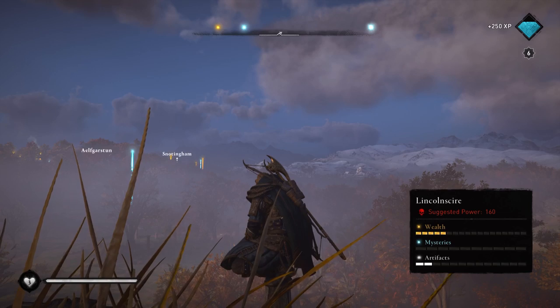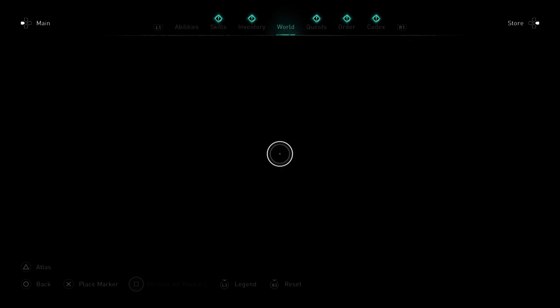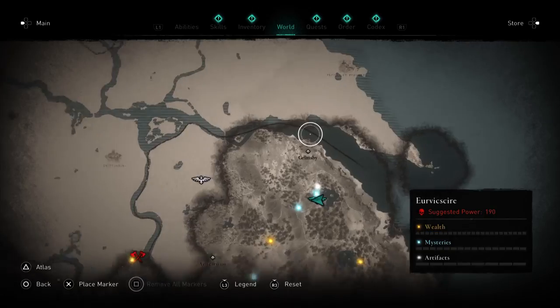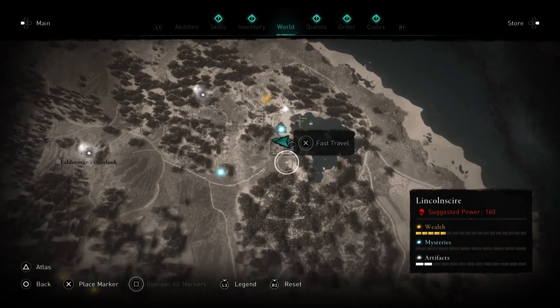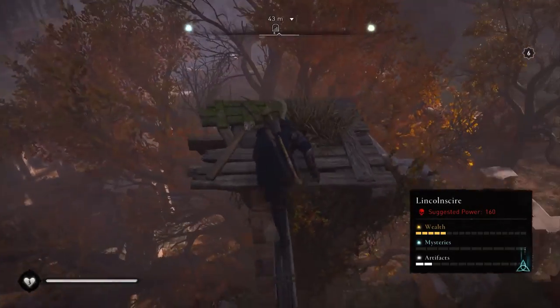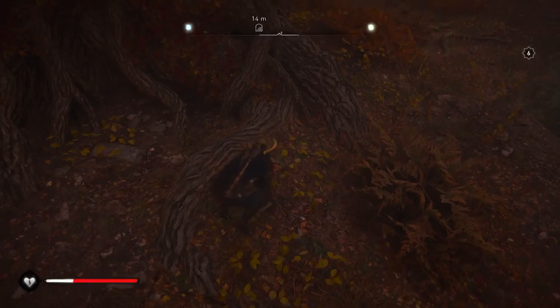Next up we have the G'mad Wolf. For this one, you're going to need to come to Lincolnshire and head to pretty much the top of Lincolnshire, just before it turns into Irvashire. You'll find there's a synchronization point right here, so aim for this space. Once you're here, from the synchronization point, you want to go to the stairs that lead down pretty much into a dungeon.